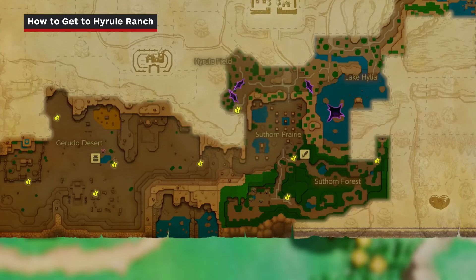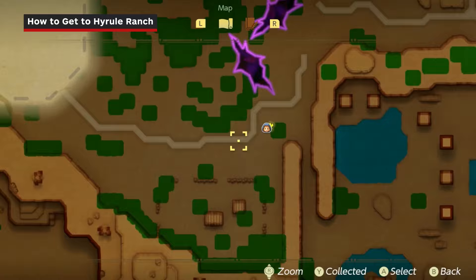Right away, you'll spot a waypoint. Activate it and then continue west to Hyrule Ranch.